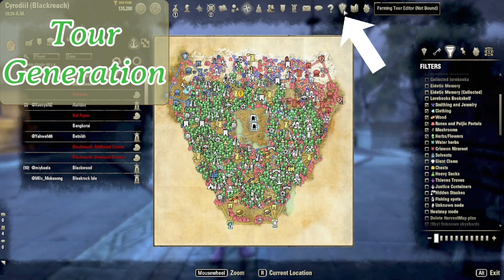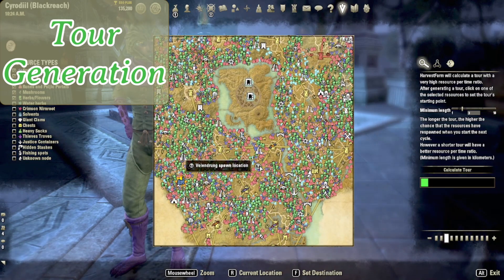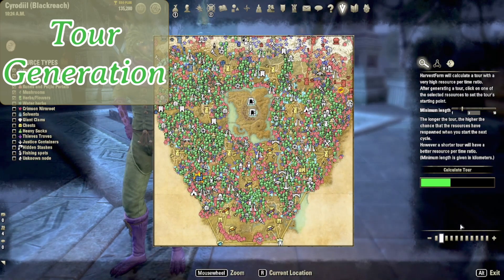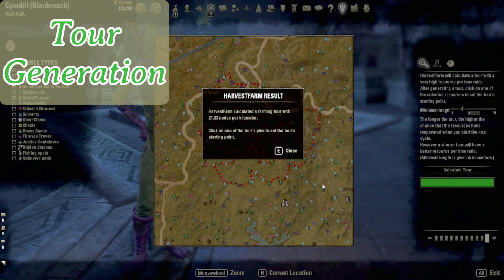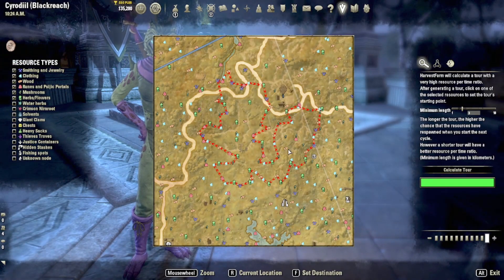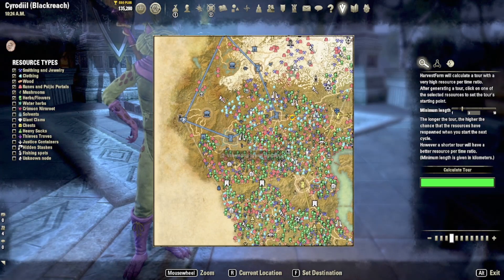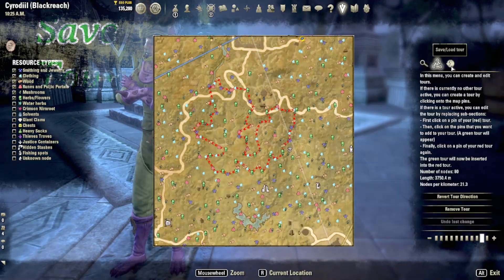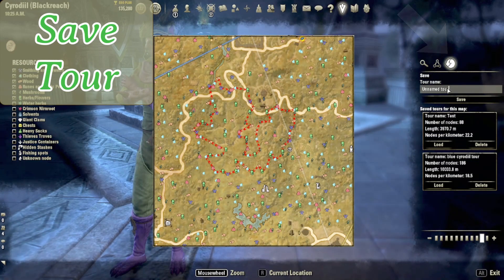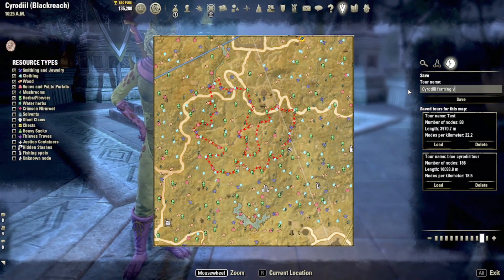Go up here to the farming tour editor. I leave it at the default minimum length of three and ask it to calculate a tour. Seeing as how there are so many nodes in this zone, there are many options. It is going through and calculating the best node-to-distance ratio for a route. And here we have a result. Before you do anything else, make sure to save your tour. Now let's go see if this tour that's been automatically generated is any good.